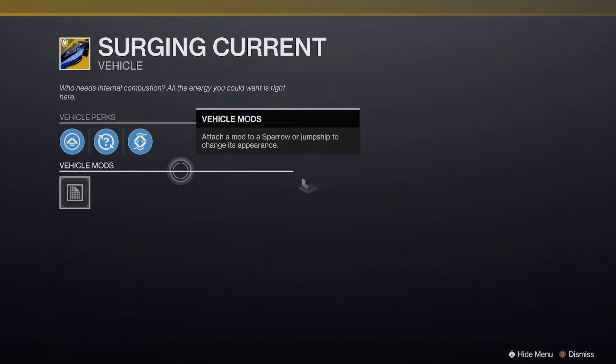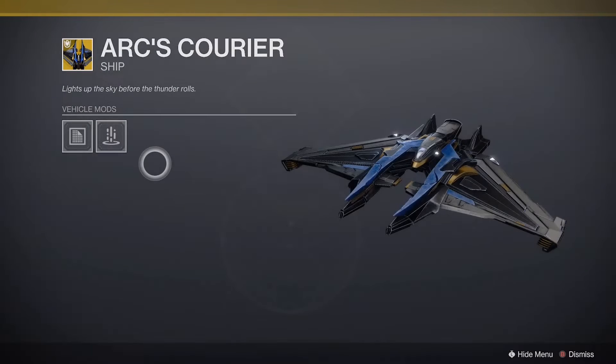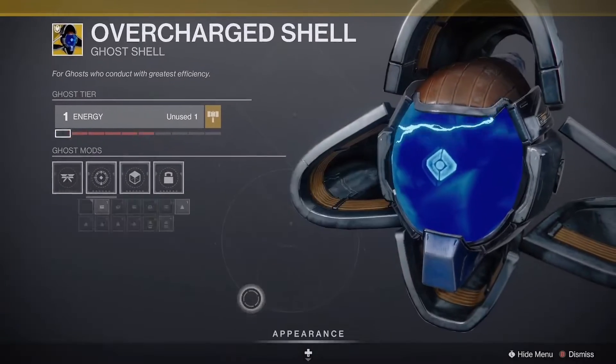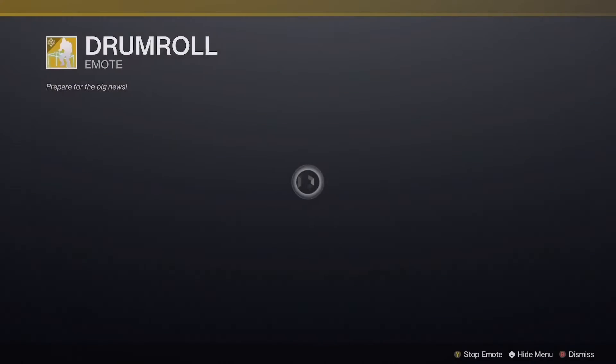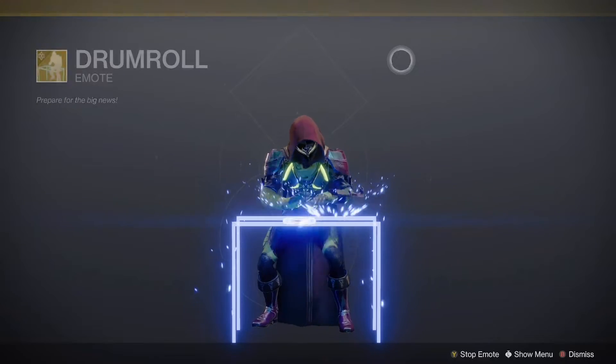Arc Triumph Bundle — Surging Current. Arc Couriers. An Overcharged Shell, that's kind of tight. What's this? Drum roll — playing the drums over here.